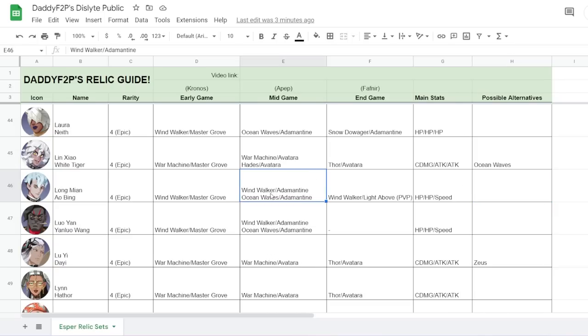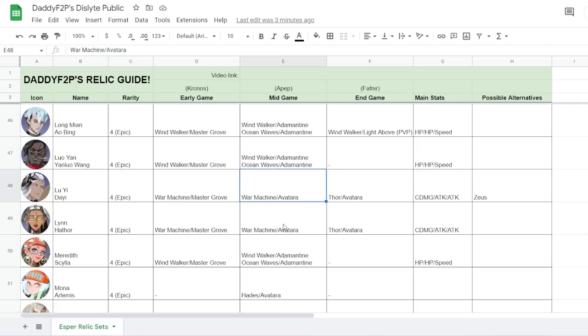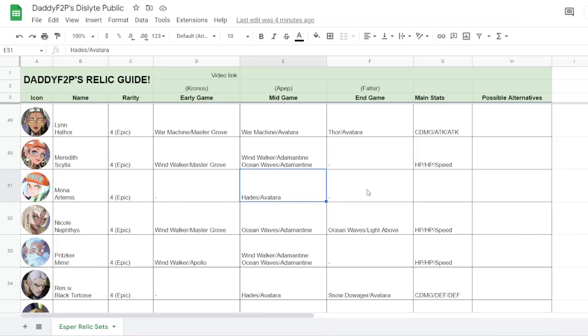Long Mian is Windwalker Adamantin to Ocean Waves Adamantin. For full PvP you might give him Light Above so he guarantees his turn for crowd control. Lu Yi and Lin are typical DPS builds. For Meredith, Ocean Waves and Adamantin — or Windwalker Adamantin — she just needs to land her third skill and needs a lot of HP so her third skill can reduce more of the enemy's HP cap. Mona is simply Hades Avatara.